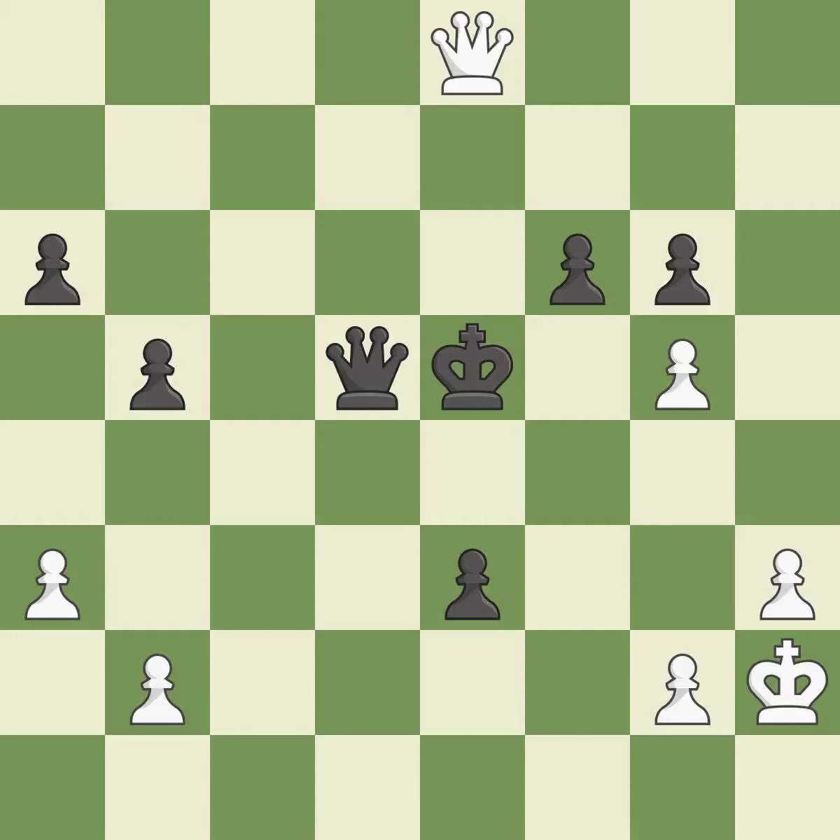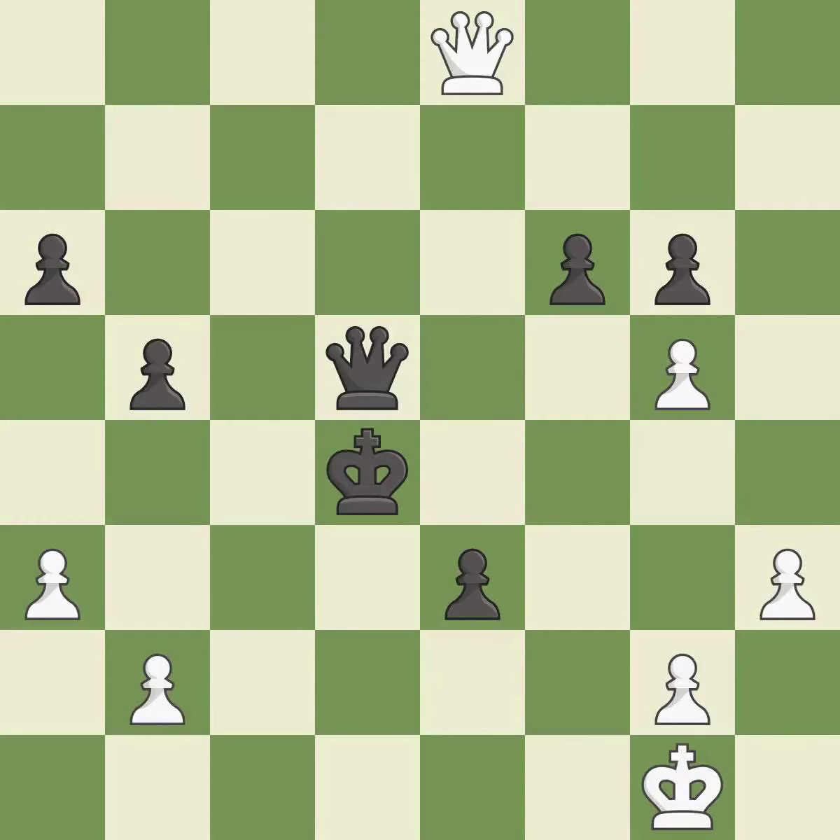It is a blunder. This steps away from the checking queen. This is the only move that works — this was a game-changing move, giving black a winning position — it is a great move. That's a sensible reply — it is excellent. This leaves a pawn without defenders — it is a miss. This misses the chance to get a more equal position — it is a miss.